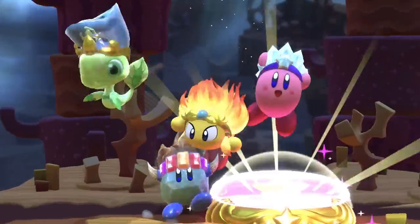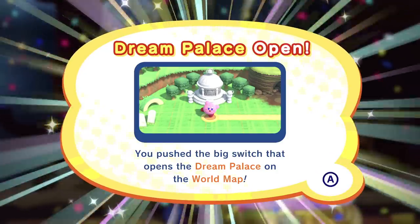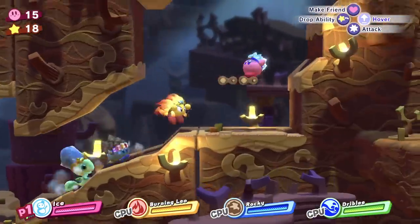Jump on it — yeah cool. The fire guy got it! Dream palace open — you pushed the big switch that opens the dream palace on the world map. So we want to obviously go to the dream palace next and see what that's all about.